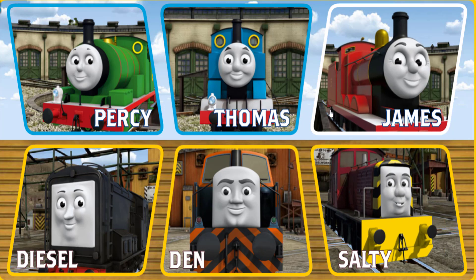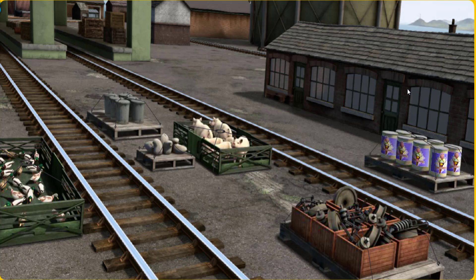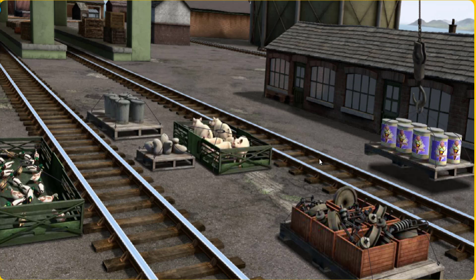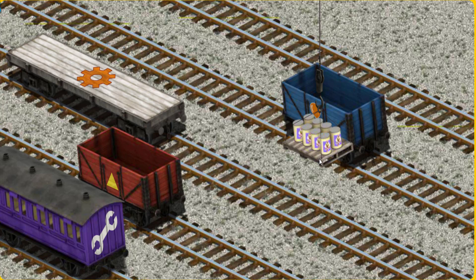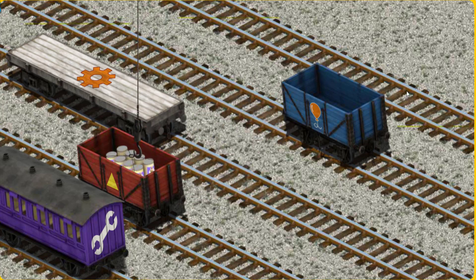It's a busy day at Brendam Docks. Thomas and his friends have many deliveries to make. Choose who will make the next delivery. James must deliver the ice cream to the fair. Help Cranky find the ice cream. Wait a minute, I'm looking for a different one — pick another one. Help Cranky find the ice cream. There you go. Let's lift and load. Now the cargo must be loaded. Show Cranky where the red cargo car with the triangle is. You've found it.